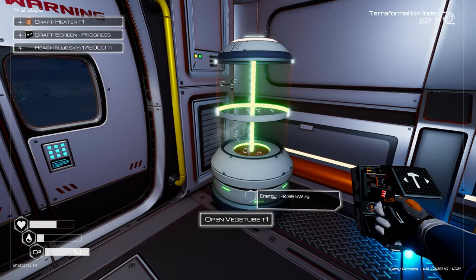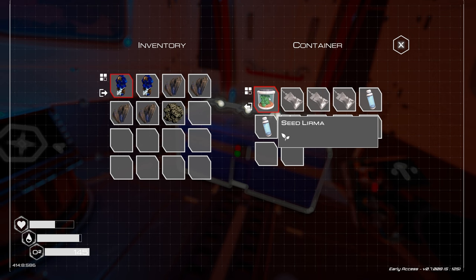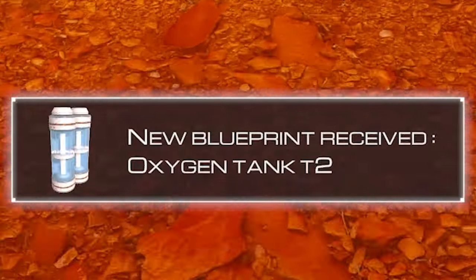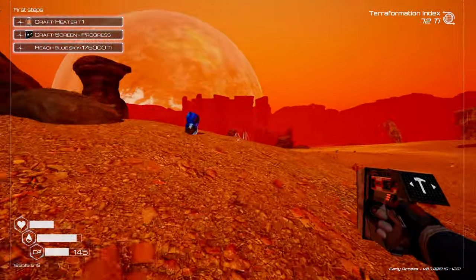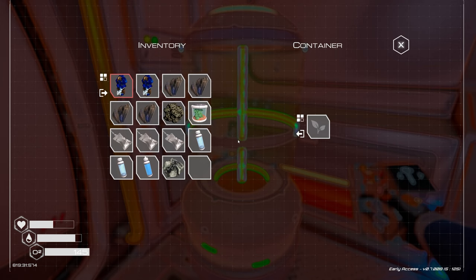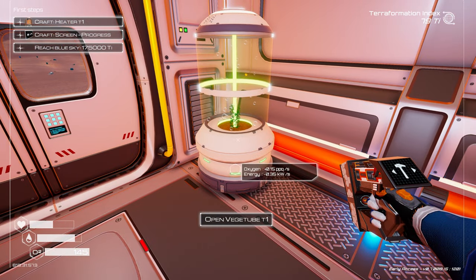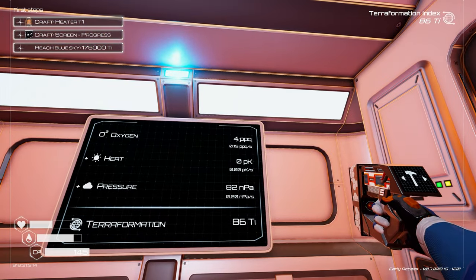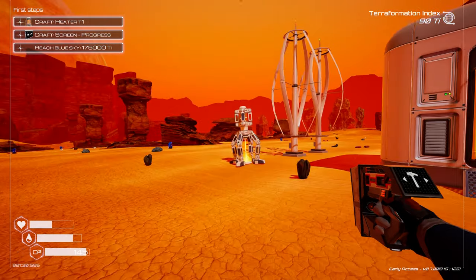I left the veggie tube in the pod — let me grab everything, including water. I can even deconstruct this crate. A new blueprint was received: Oxygen Tank Tier Two — interesting. I think that unlocked from the crate. There's also a crashed ship over there I should visit. I put the seed in the veggie tube and now we are producing oxygen. The more oxygen producers we place and the higher the tier, the faster terraformation goes up.